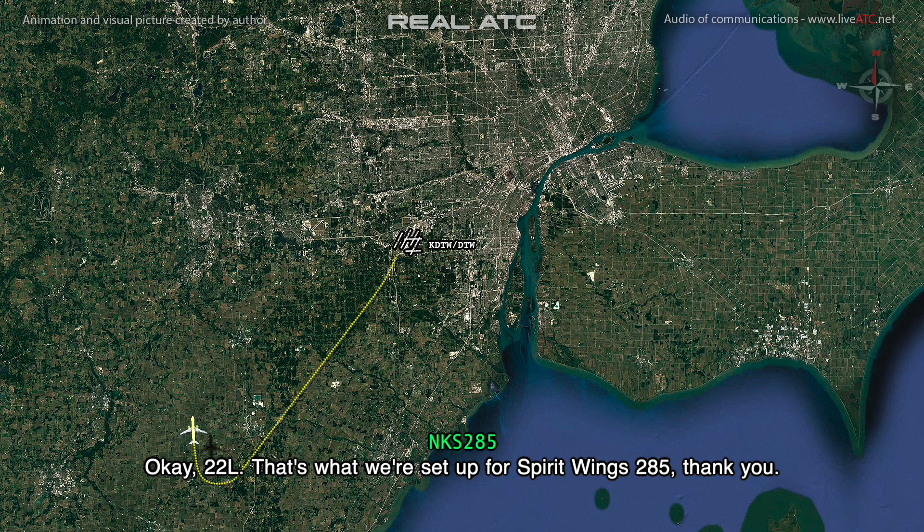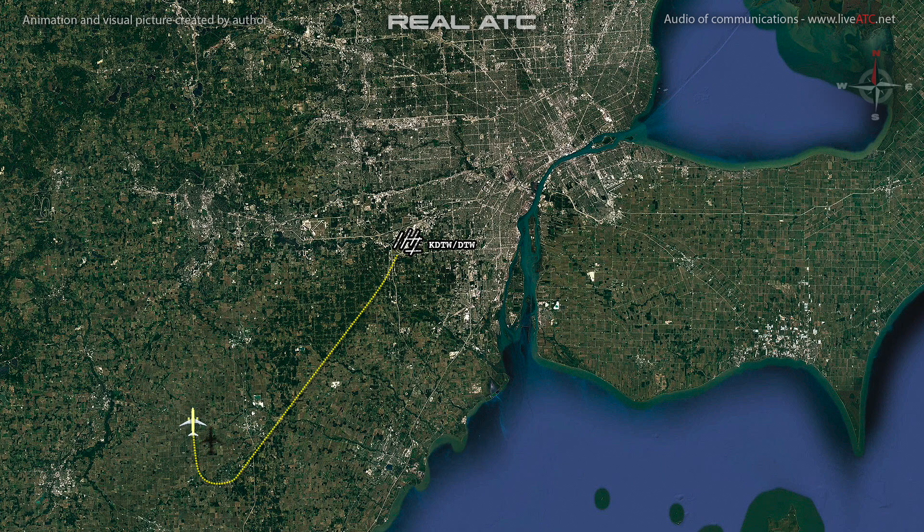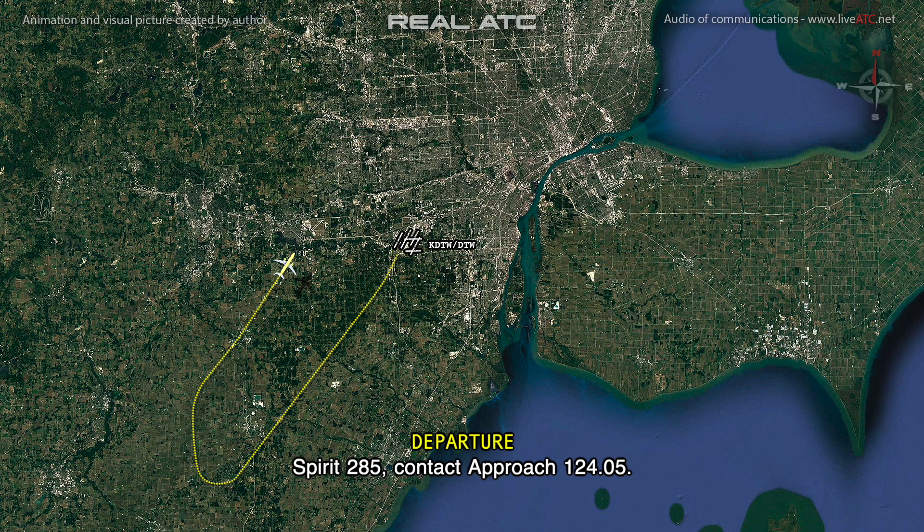Okay, 22L, that's what we're set up for, Spirit Wings 285, thank you. Spirit 285, sighting 040. 040 heading, Spirit 285. Spirit 285, contact approach at 124.05. Thanks.